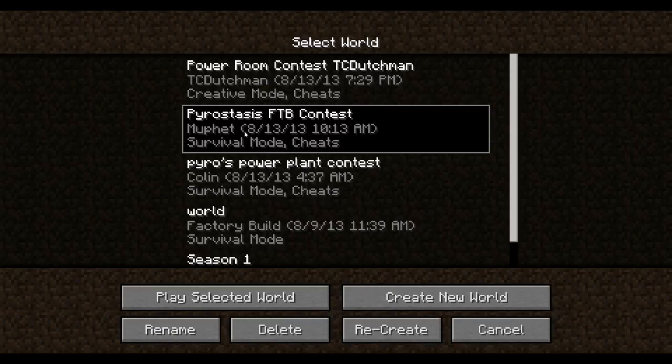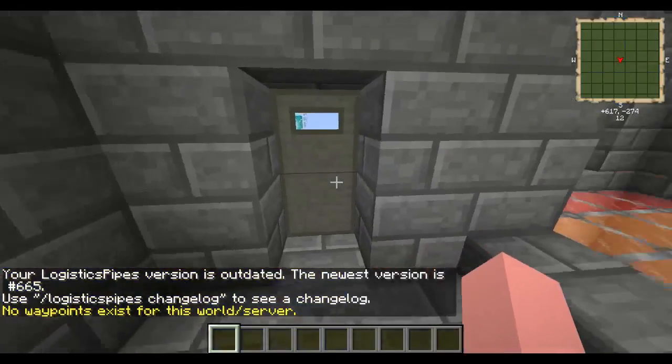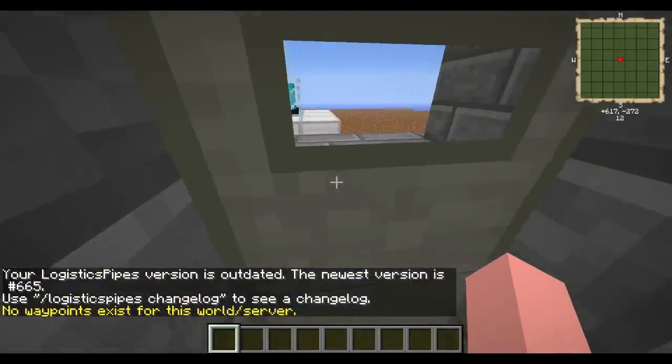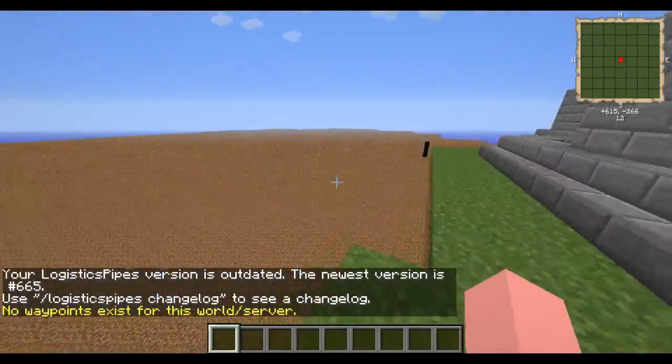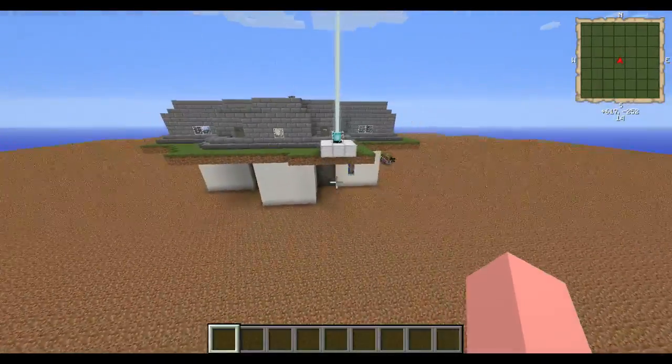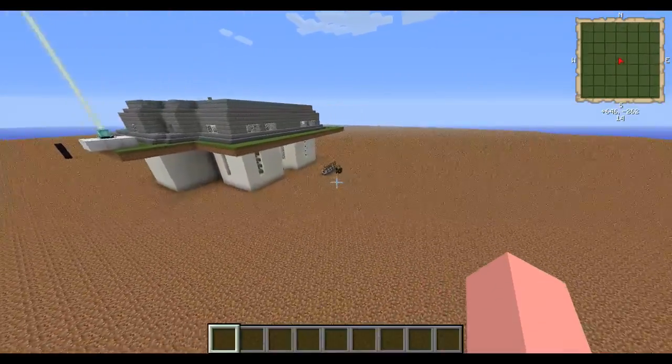What's up Pyromaniacs, Pyrostasis here. We are back in the world of FTB Ultimate or Unleashed, one of them. We're going to be taking a look at Muffet's base. Muffet has built this structure right here.